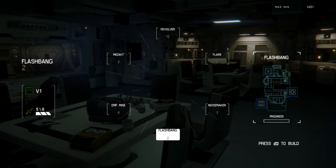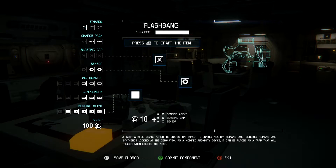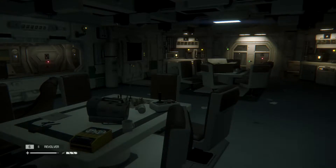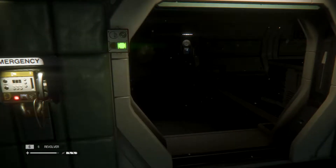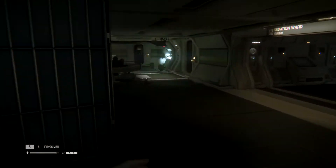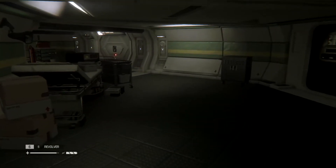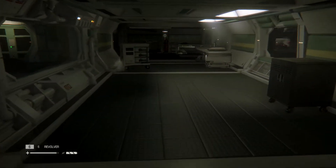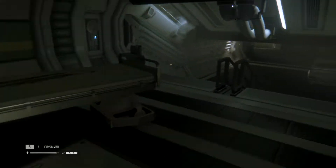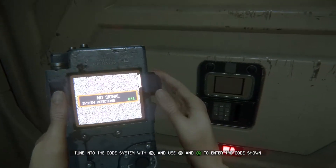Alright, we have some flashbangs - that would probably mess him up because he'll probably go blind too. What the hell - make another noisemaker. We're gonna go all in now, use everything. Apparently this is one of the tougher missions, so we'll see. Alright, we saved there but we haven't gone over here and figured everything out. I'm just gonna be quick - it's not really far from where we were.